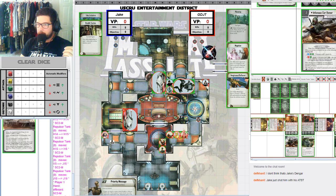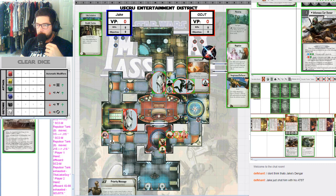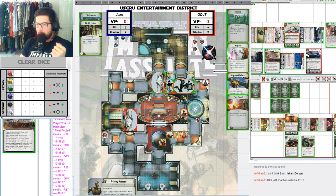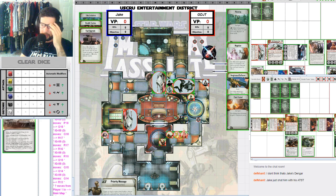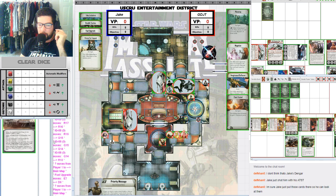Finally we have Infamous Car Owner — I think this is some kind of inside joke — it's for Boba Fett. He's got it in his hand but I'm not sure why he's running it. Let's count the points: 20, 28, 30, 31, 32, 33, 40 points. Actually it looks like he's not running Dengar.